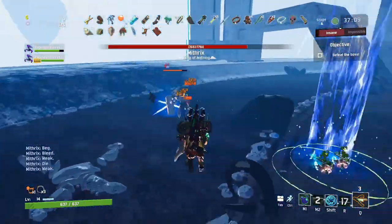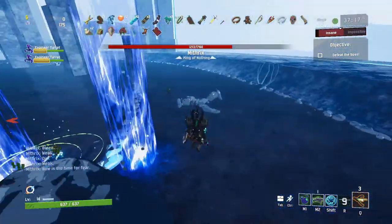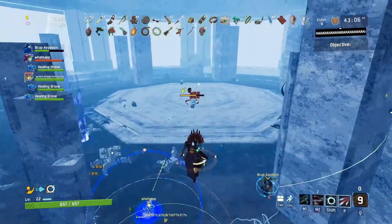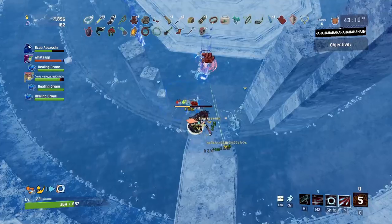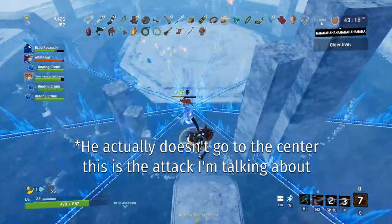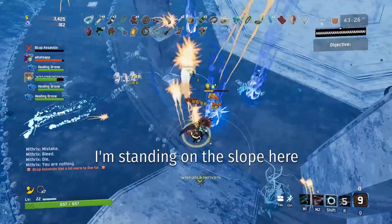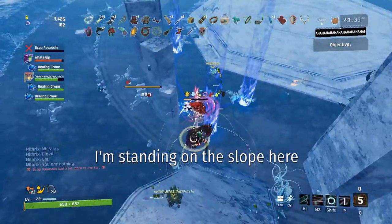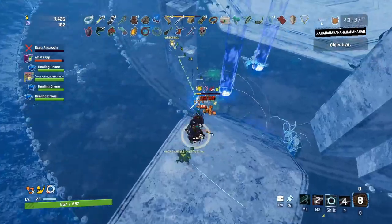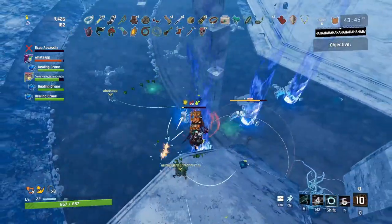Phase two is simple — just kill the trash mobs that spawn. Phase three becomes more difficult because Mithrix goes to the center of the map and shoots off a wave that looks like a revolving door; if it hits you several times in a row you'll die. The best counter I've found is that there are slopes you can stand on top of. Go up on those slopes as far back as you can and he won't be able to hit you. I've also heard that getting high enough in the air with survivors like mercenary or loader also avoids the waves.